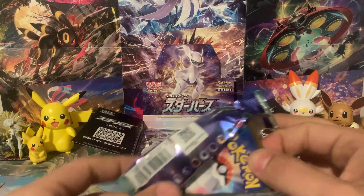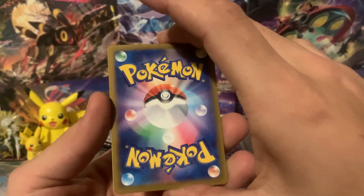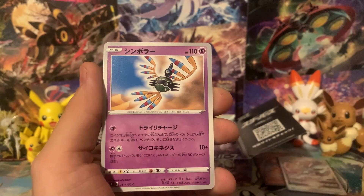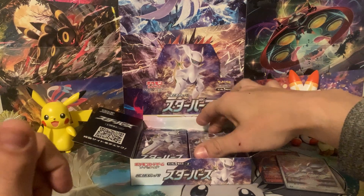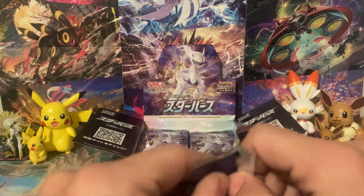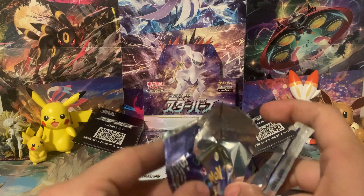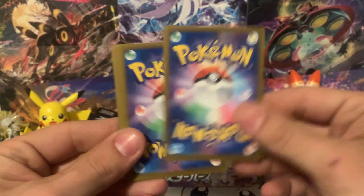Let's pull out this next pack. We've got Golurk, Burmy, Prinplup — that's not Empoleon, that's Prinplup — Sigilyph I think, and then Cynthia's Ambition is what that card is, if I'm not mistaken. I haven't opened enough Brilliant Stars recently to remember exactly what all the cards are. I know Cheren's Care is in this set — I'm pretty sure Cheren's Care is in Brilliant Stars.